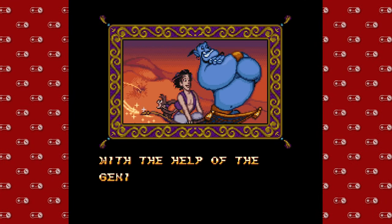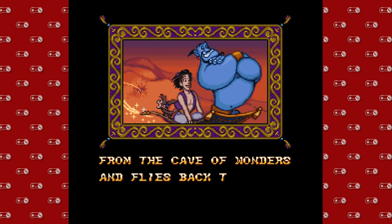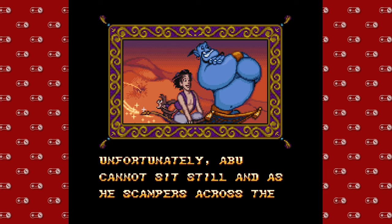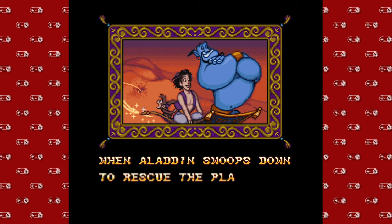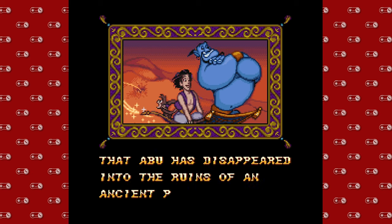Hey guys, DMike here from another episode of Super Nintendo Sundays — we're back with some more Aladdin. Today's episode is non-canon. I don't think this happens in the movie, but I'm assuming they had to pad it out a little bit. So we're gonna go on a little bit of a side quest thanks to our friend Abu and his monkeying around. We're going to do a level that, as far as I know, is not in the movie. Prepare your butts — we're going into the pyramids.